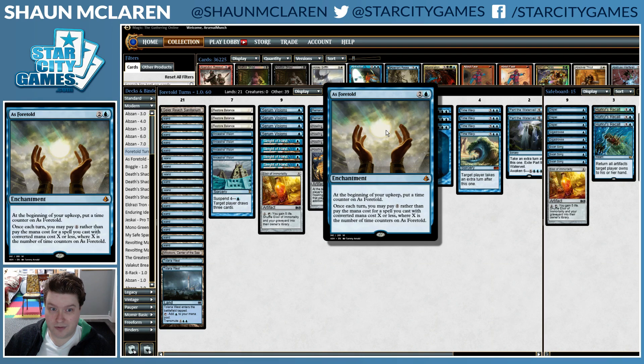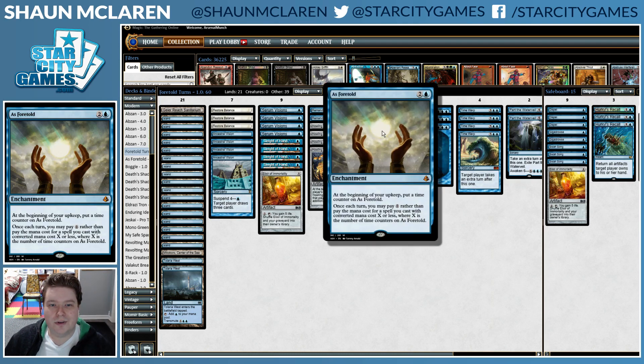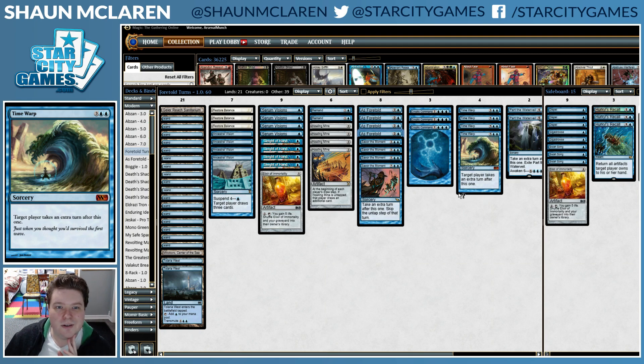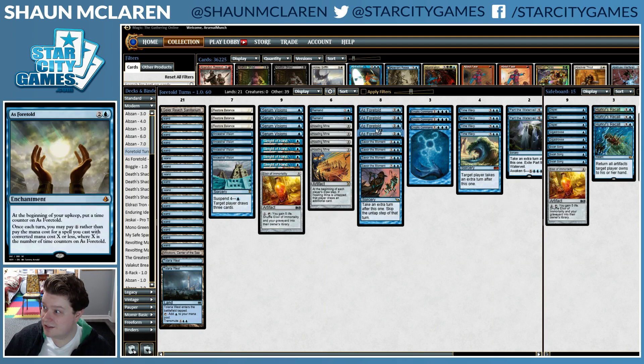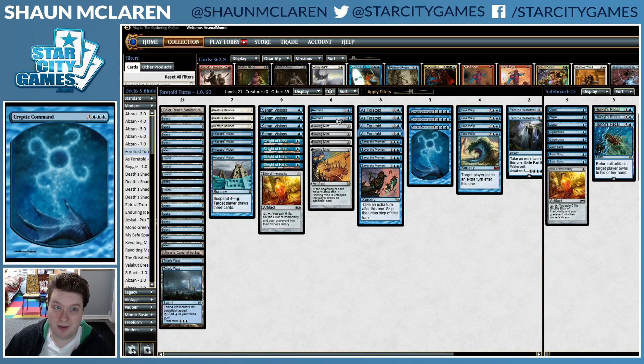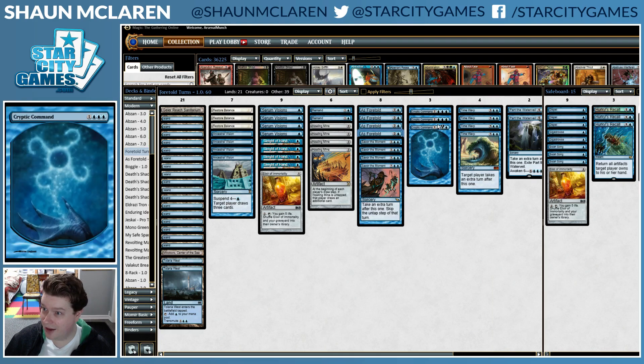As Foretold, just on the surface, allows you to ramp up the amount of mana you can cast with it each extra turn you take. The first turn you untap with it you get to cast one-drops, then two-drops, three-drops, four-drops, five-drops, and so on. You can cast a spell on your turn and your opponent's turn, which is good with Remand or Cryptic Command — you get to basically leave up Remand or Cryptic Command if you have enough counters to cast them.